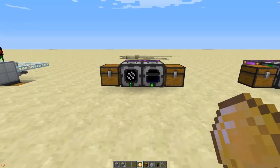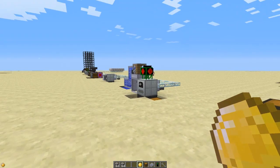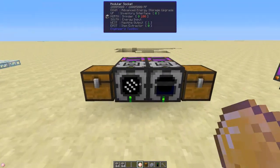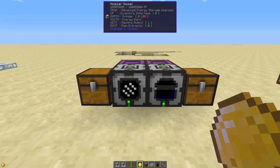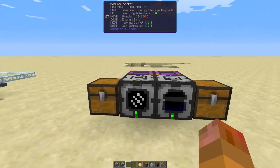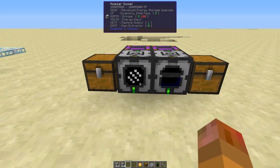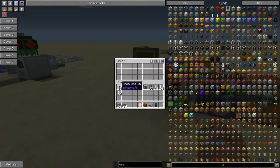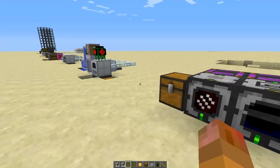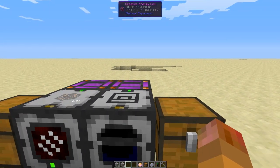Another new mod — Engineer's Toolbox. This one is quite complicated to get a grip on; it took me ages. What we have here is a pretty basic setup using modular sockets with different modules plugged into them: a grinder module and a furnace module. It's very slow but similar to our basic IC2 setup, except powered with Redstone Flux.